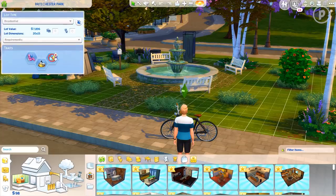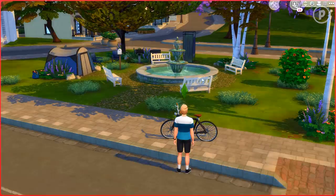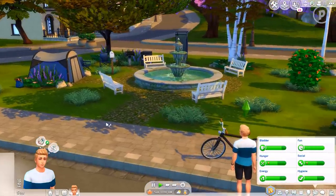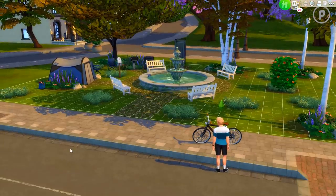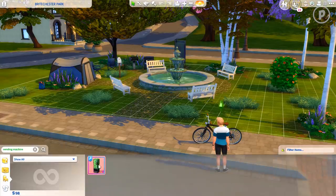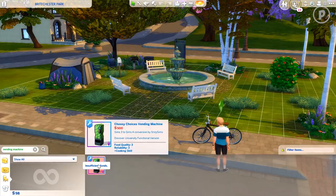We are now loaded up in the save file. I'm not going to try to find the vending machine in the catalog by browsing — I'm going to remove the Off the Grid lot trait because that's currently enabled and the vending machine might not work with it. Going back into Build/Buy mode and in the search bar I'll just type 'vending machine' — and there it is right away. It's 500 simoleons — a Sims 3 to Sims 4 conversion by Seriously Sims, Discover University functional version.